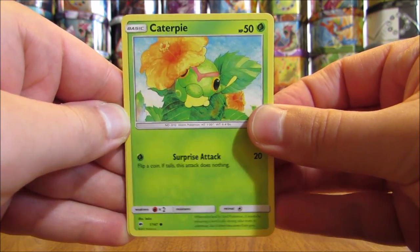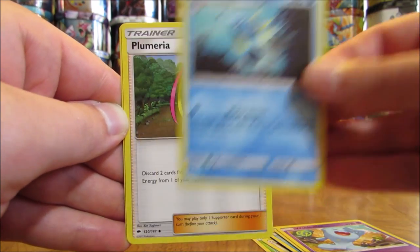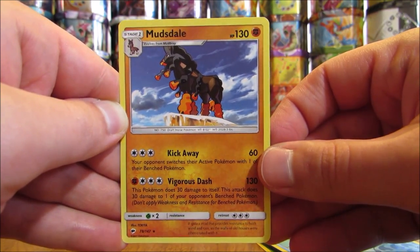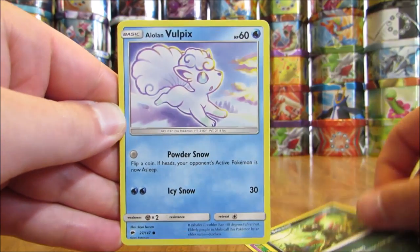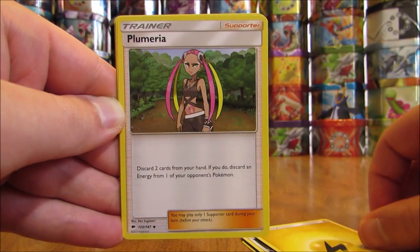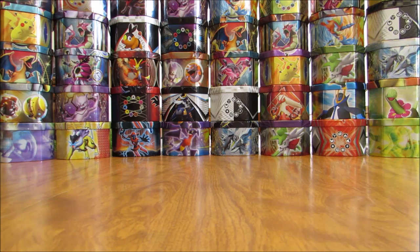Pack: Caterpie, Porygon, Sawk, Oddish, Marill, Psychic Type Energy, Wobbuffet, Seedra, Plumeria, Reverse Holo of a Panpour (Common), and the Rare is a Mudsdale — I believe it was a Rare Holo in Guardians Rising. Next Tapu Fini pack: Venipede, Sneasel, Alolan Vulpix, Horsea, Noibat, Lightning Type Energy, Plumeria, Lunatone, Olivia, Reverse Holo of an Alolan Vulpix (Common), and the Rare is a Tangrowth — another Rare Non-Holo.